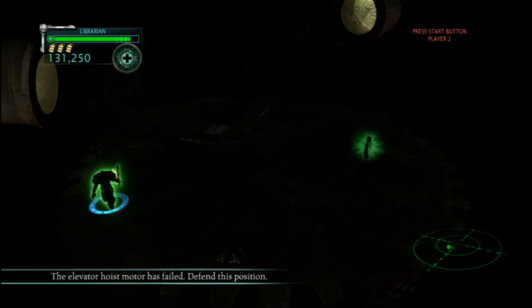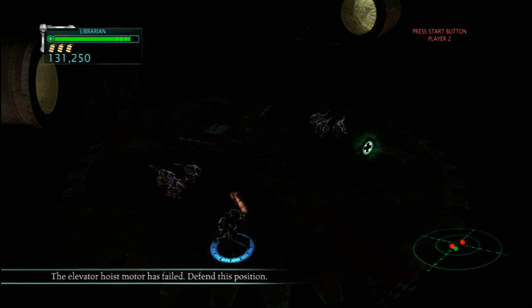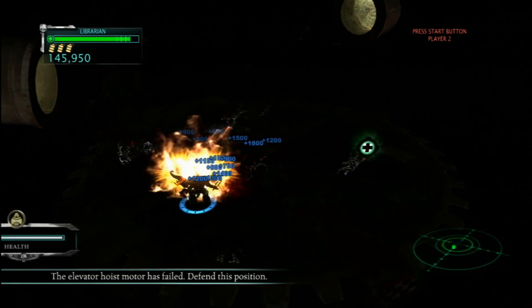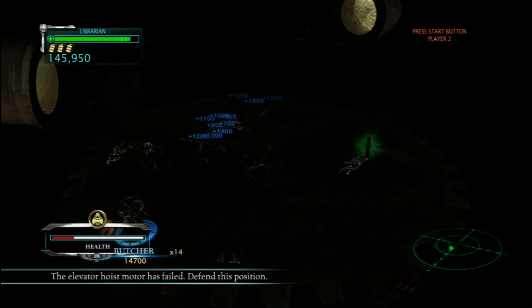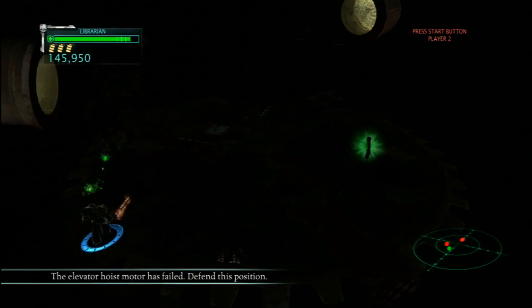The character I'm playing with here is the Librarian — he's the smart one. He carries a sword which is on fire. He's my favorite for close-range attacks, but pretty much useless when trying to destroy things at a distance.